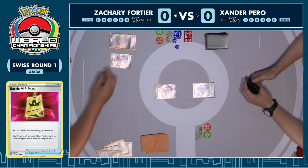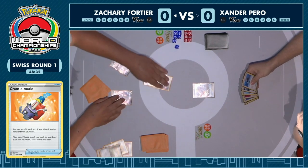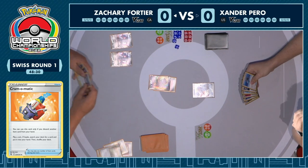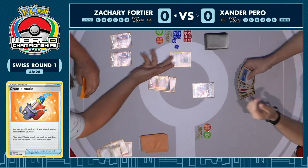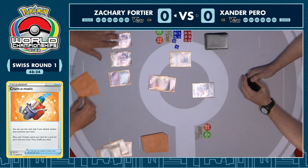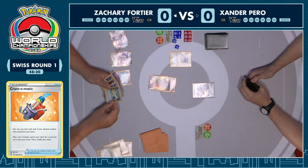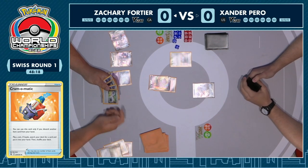We do see a flip for Cram-O-Matic — it's Tails, so no searching any card there unfortunately. Zachary's got the Rose Tower, we're going to see one card off of that. You always want to use this first — he's picked up an extra Pokemon, and now we can draw two additional cards from his first Genesect. That is very nice — Elisa Sparkle, not this turn though.